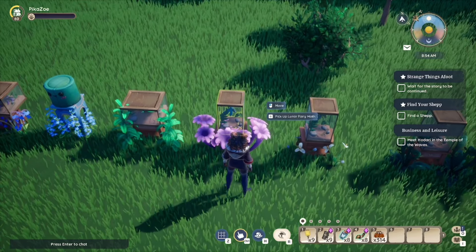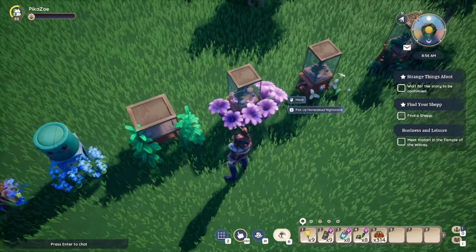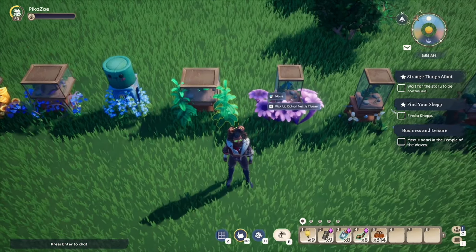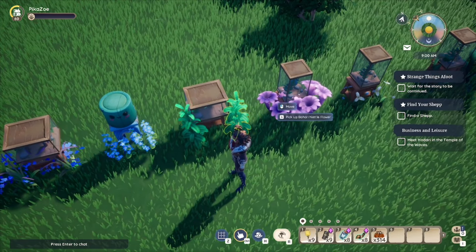Then you have the Luna Fairy Moth that gives you the Tura Flower. Yes, it's pretty purple — horn-shaped flowers. Yes, horn-shaped flower. The Paper Lantern Bug drops the Hari Nettelflower.